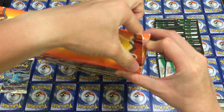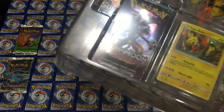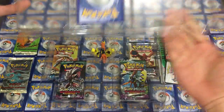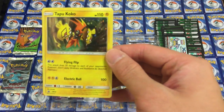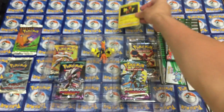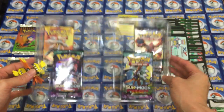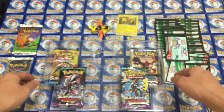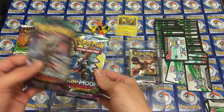So we have the Tabu Koko box. These are always so hard to get out. It seems a bit warped, but that's quite all right. It's not like the most valuable of cards, but it's not terribly damaged either, so we could live with this. That's the holofoil. And then we have two Guardians Rising packs.